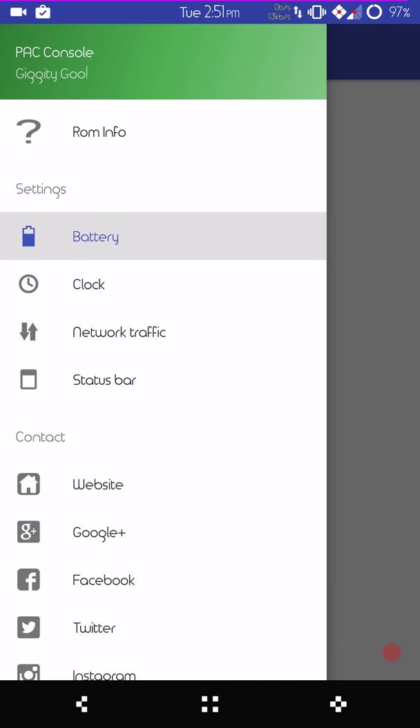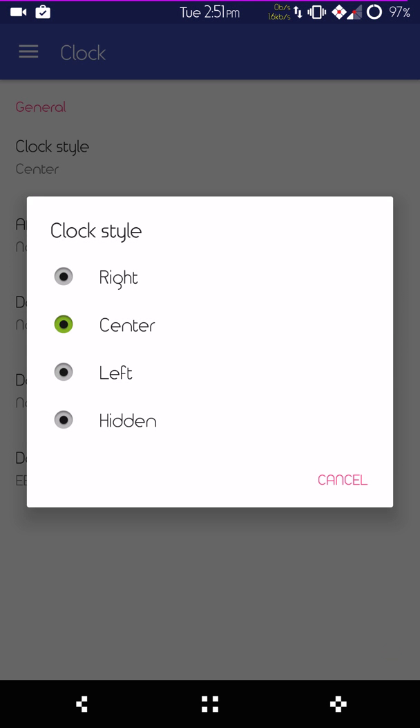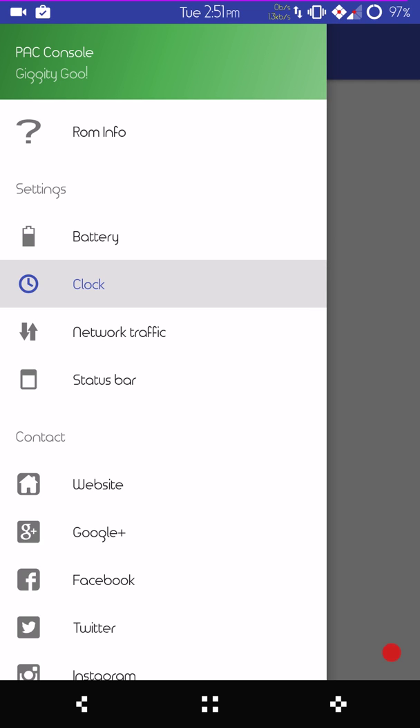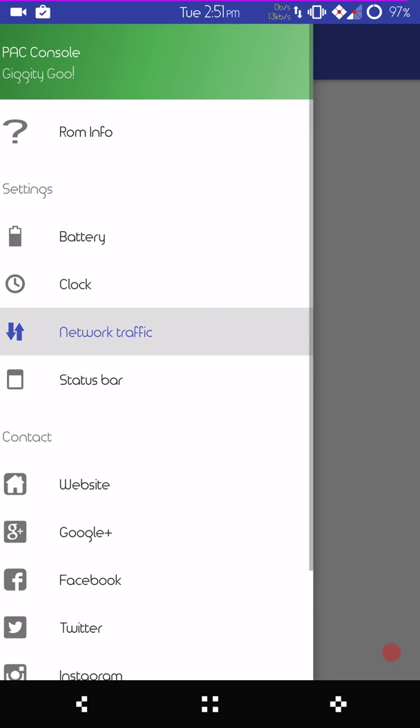Next up will be your clock settings. Standard clock settings — you get right, left, center, or hidden. You do get to set AM/PM and date if you want, which is pretty cool. I'd like to see where you could set the size of it, but it is straight CM so you won't get those features. Network traffic — if you want to see what's coming in and going out, turn that on. They do give you the option to color it, which I like.